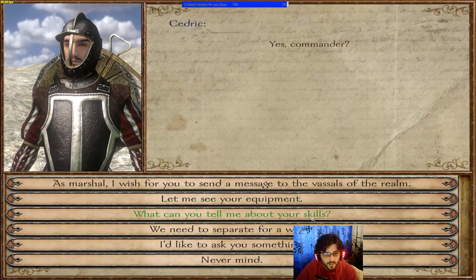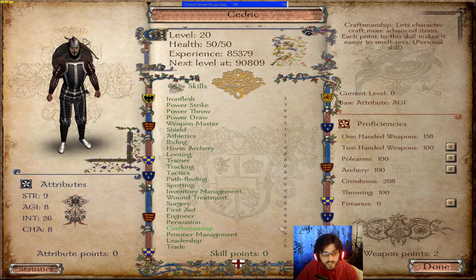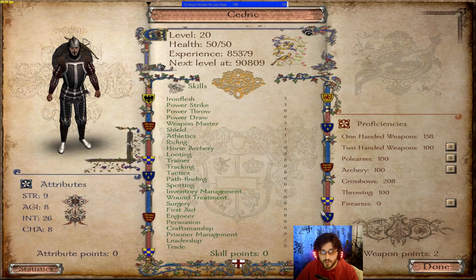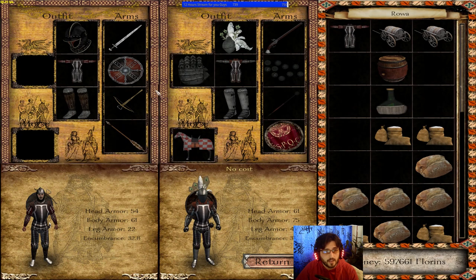For Cedric, again Strength 9 and then pure Intellect. We made him an emissary-type character because Persuasion in this world is based on Intellect. I also specialized him into Engineering, Tactics, and Trainer. I can still bring his Intellect up to 30 and upgrade those skills to 10. Same setup — a crossbow, bag of bolts, the best armor available, and sword and board.